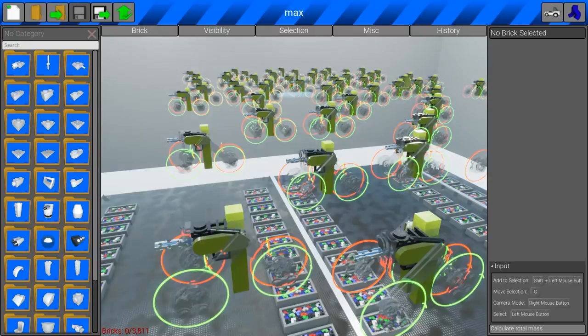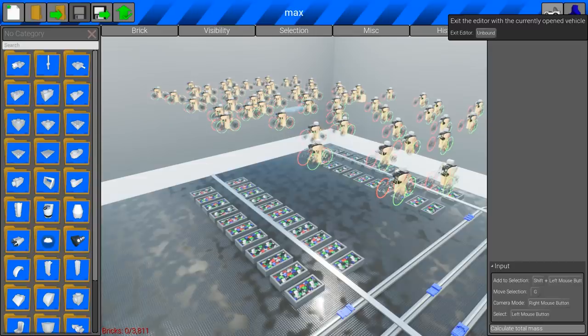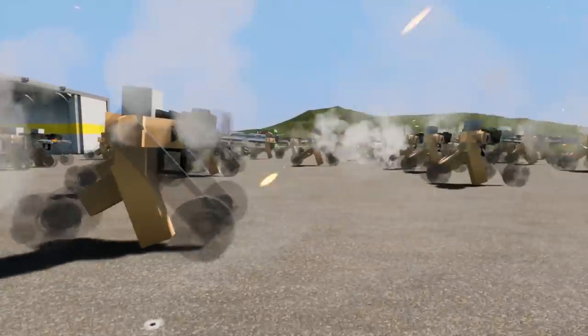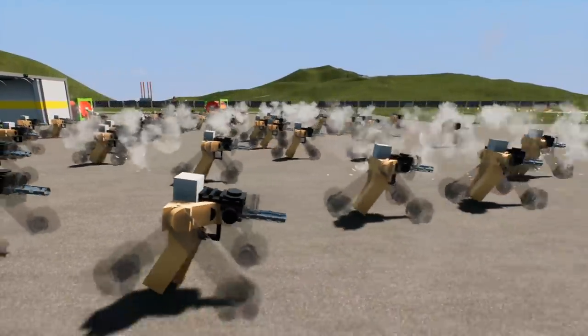I'm gonna change these to tan, but if you want to check out the original creation I'll link it in the description. I will not re-upload this version — I want you to check out the original version. There we go, we've got a bunch of desert worms now. Let's go ahead and spawn these — look at that, it actually gives you the illusion of a full-blown army charge.